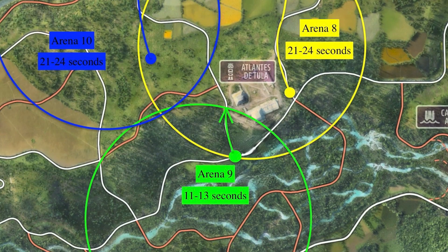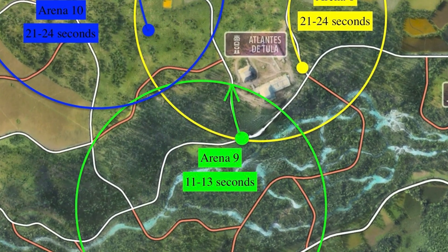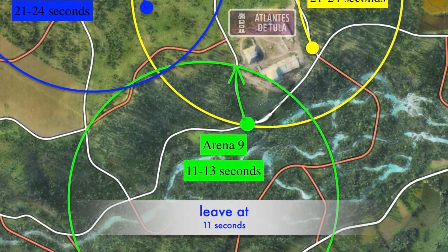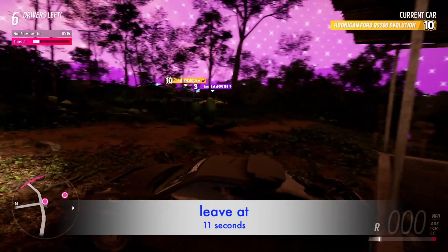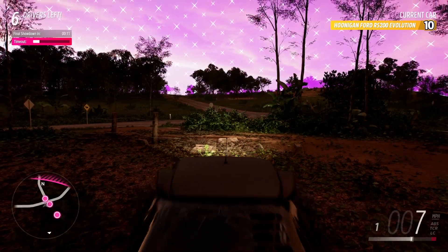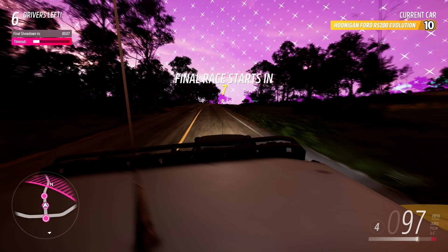I have to keep in mind that I have one second off of my timeout bar. This is arena 9 - the range of time to leave is 11 to 13 seconds. I will leave at the minimum 11 seconds due to having that one second off of my timeout bar. That's a Brocky behind me giving me a push.